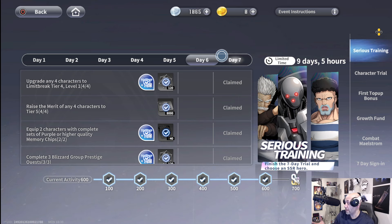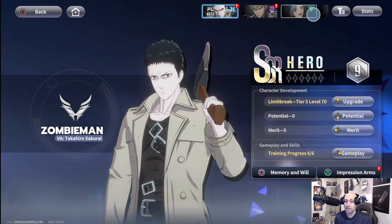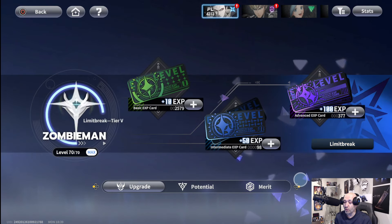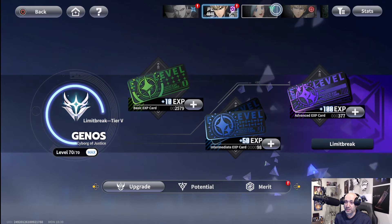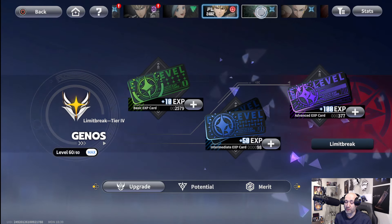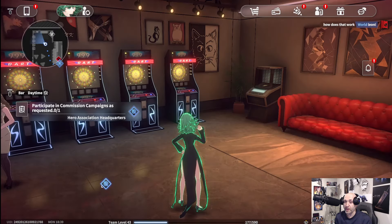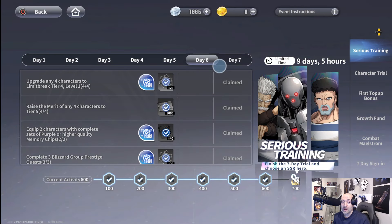For today, let's talk about the usual tasks: updating characters to limit break tier four. If you go to your character list, you need to get four characters to tier four. You can see tier five for this guy, tier five for this guy, tier four for her, tier four for him, and tier three for her which we'll get up soon as well. Four characters to tier four — very easy to do, just requires a lot of credits.